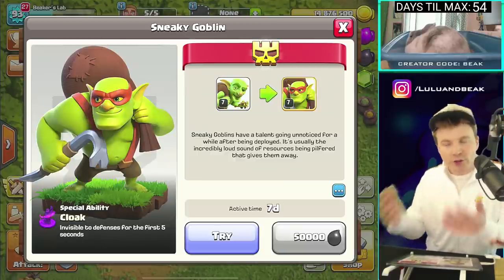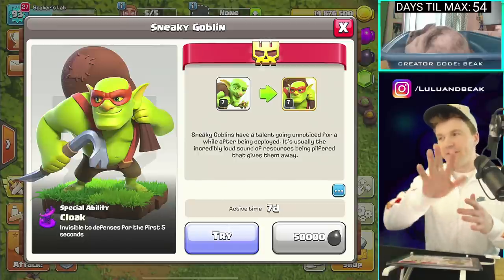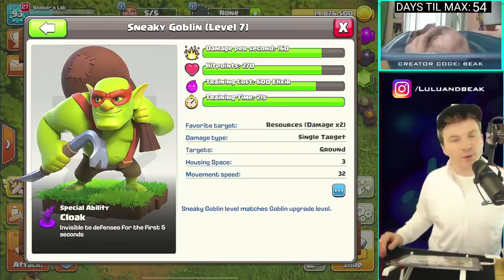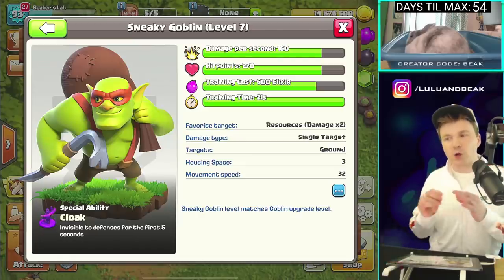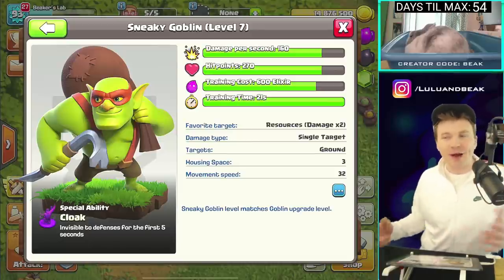It's consistent - we understand this because it exists over there. I do think the ability should be better; five seconds does not sound like enough, but we'll get to that later. Let me look at the stats. Three housing spaces - that's better than five. But I think some of these are too big housing-space-wise. Why not smaller? Why not make it two, or even one?